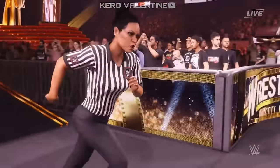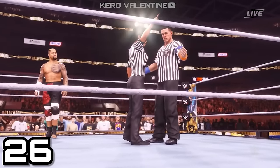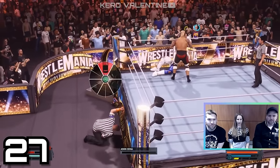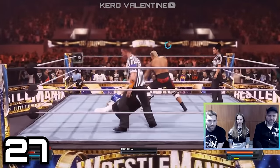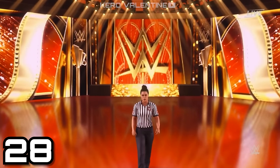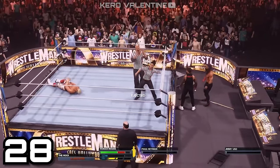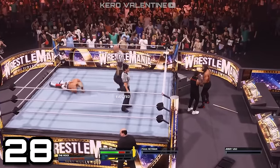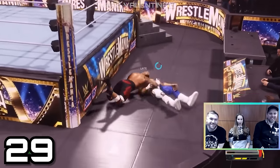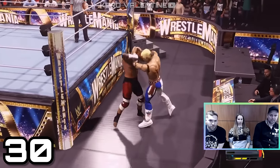Even after another referee takes over your spot, you don't exit the arena — you're instead relegated to a manager position. You can hang out outside the ring and do whatever you want, or go in and mess with the match even more. Eventually your replacement referee will get furious with you and eject you from ringside. After that, you can spectate the match using cool camera angles, or assign your controller to another wrestler and continue participating.